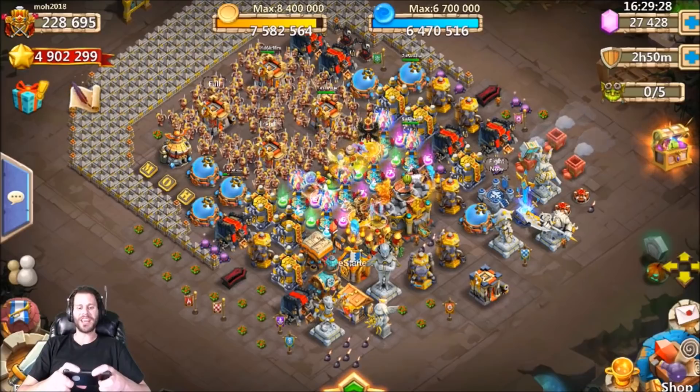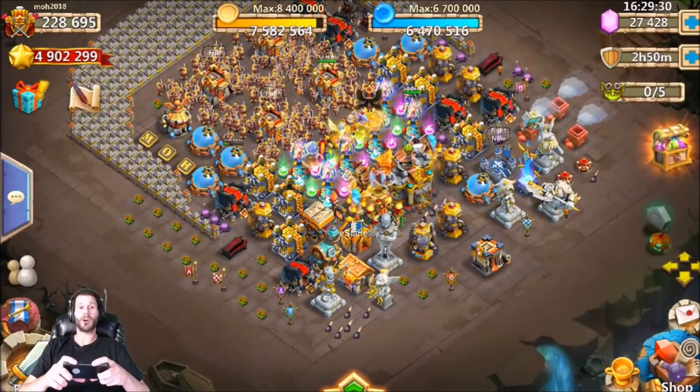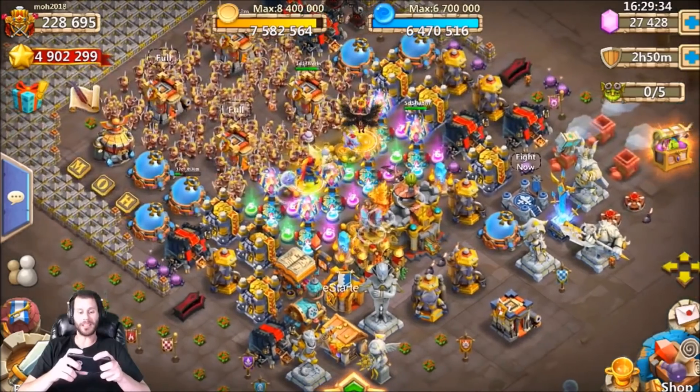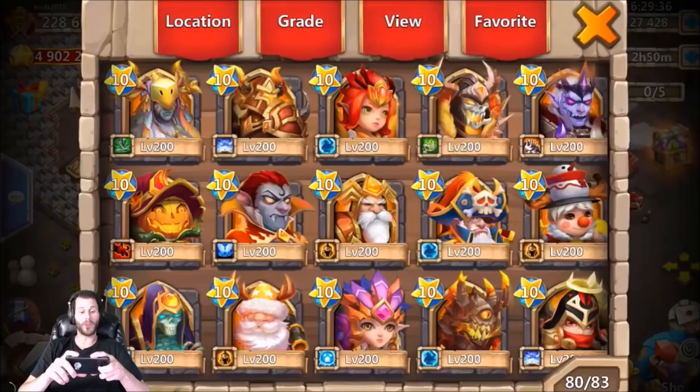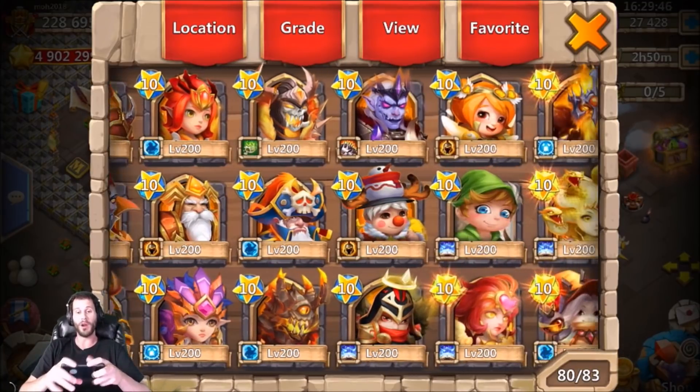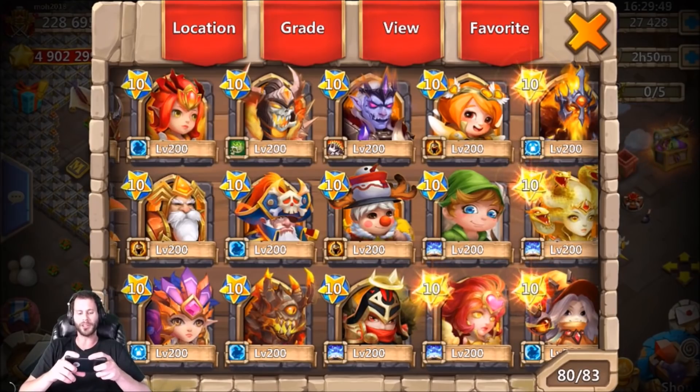What's going on guys, this is JT here. I am on the iOS server on a very nice 228,000 might free-to-play account. We got 27,000 gems ready to roll for heroes. This guy sent me a message online and said he doesn't even really care what heroes I get - some new heroes would be nice. He's just happy that I'm on his account rolling, so no pressure on my side.